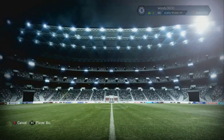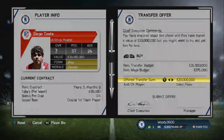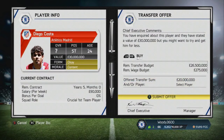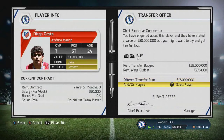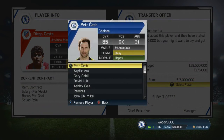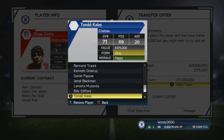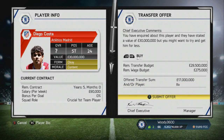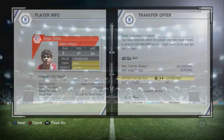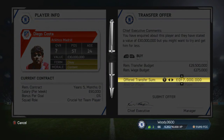Whilst we do have decent centre backs, JT isn't getting any younger, and crucially for FIFA 14 he's not getting any faster either. His positional sense will only take him so far in the game, especially at the higher difficulty settings. So JT - whilst I won't sell him out of principle - probably won't be getting too much playing time. I'm looking for another centre back to partner David Luiz or rotate with Gary Cahill. We're putting in an offer for Diego Costa at Atletico Madrid to test the water, and I thought Demba Ba could do well in the Spanish league so I put in a bid of 17 million plus Ba, but they rejected that.